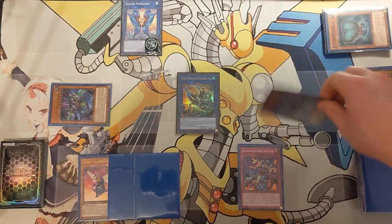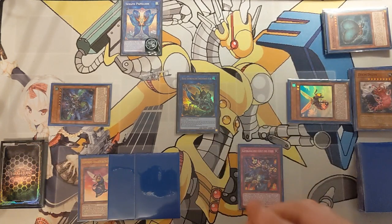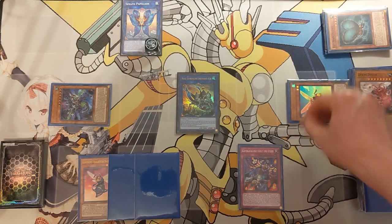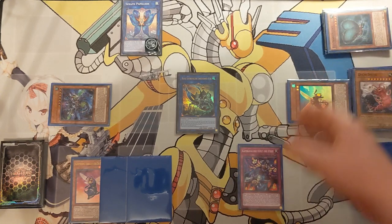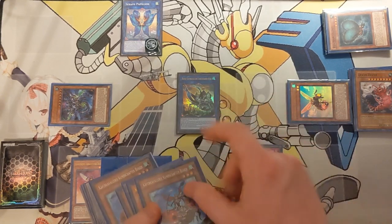The combo also works if you draw your Scout Buggy instead of Sting. It's basically any insect you can normal summon that then gets you another body onto the board. Since Sting and Scout Buggy are just the best at that, I chose to go with those, but of course the Scout Buggy works just as well.